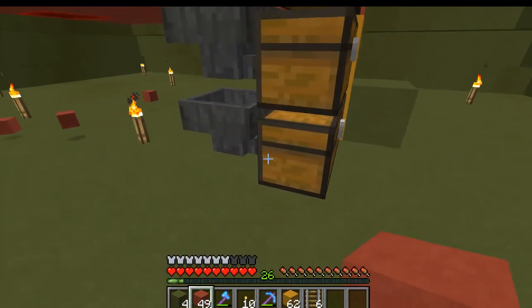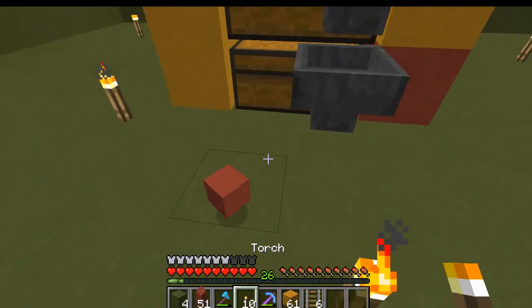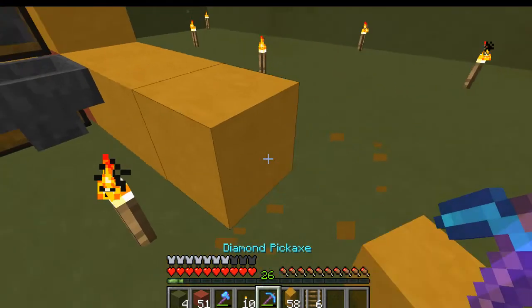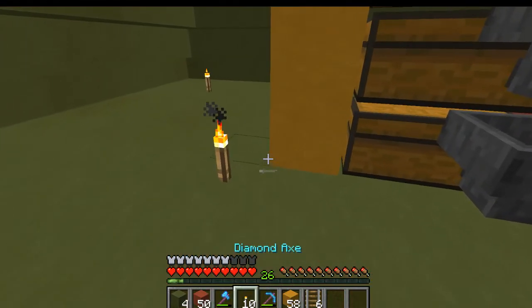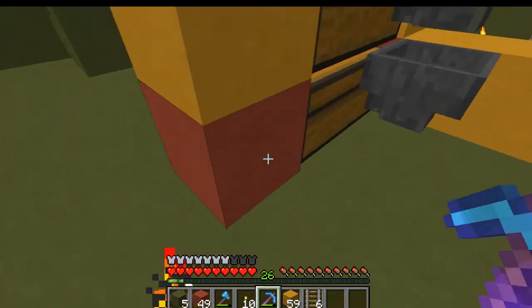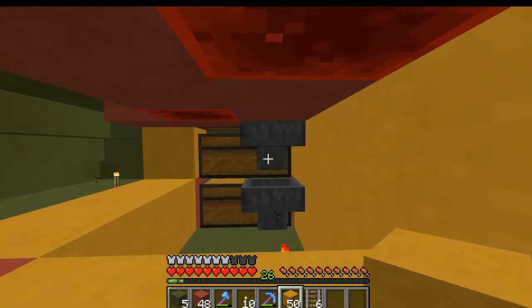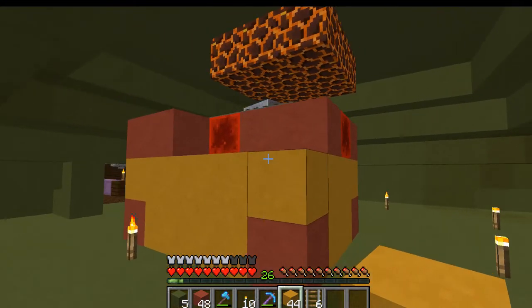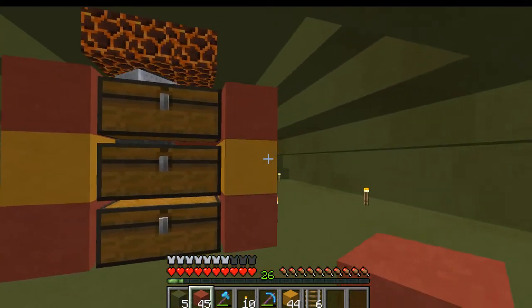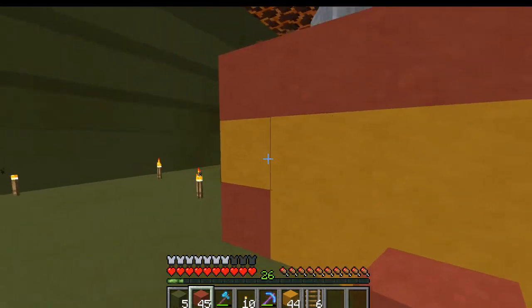Decorate it however you want. I'm going to put red blocks on the corners — it isn't the prettiest, but it's okay. Then fill in the rest with yellow blocks, so that the four corners are red blocks and you've got two stripes. But that's it as far as the catch area for your iron golems. It's not very expensive.